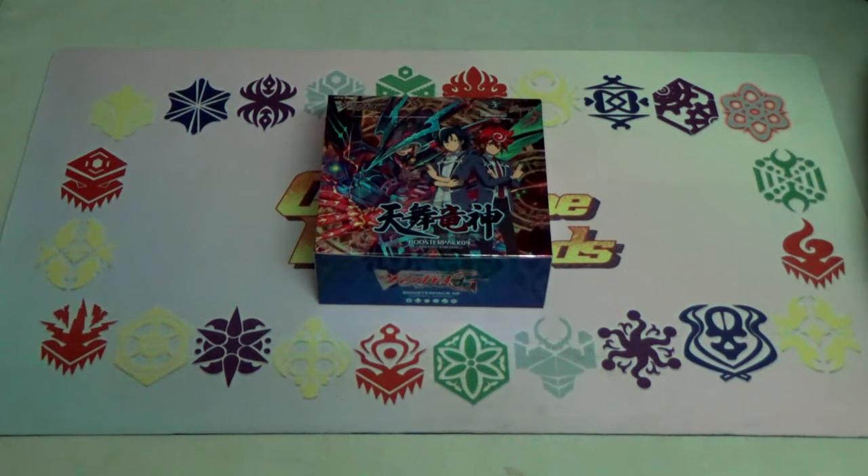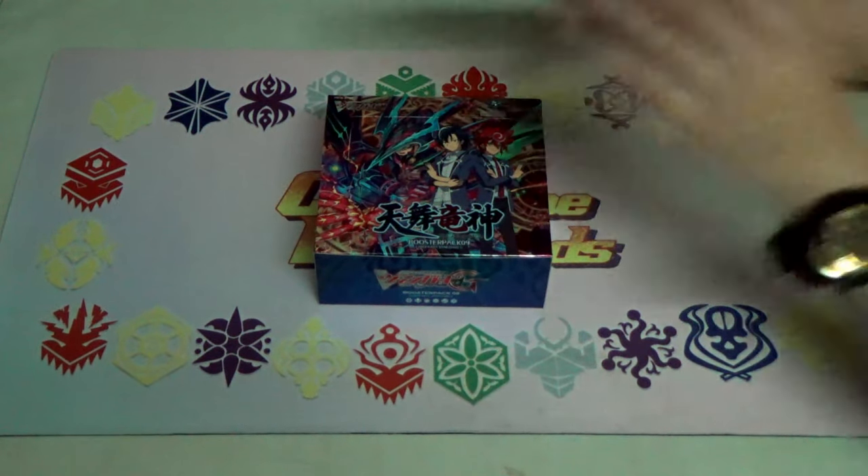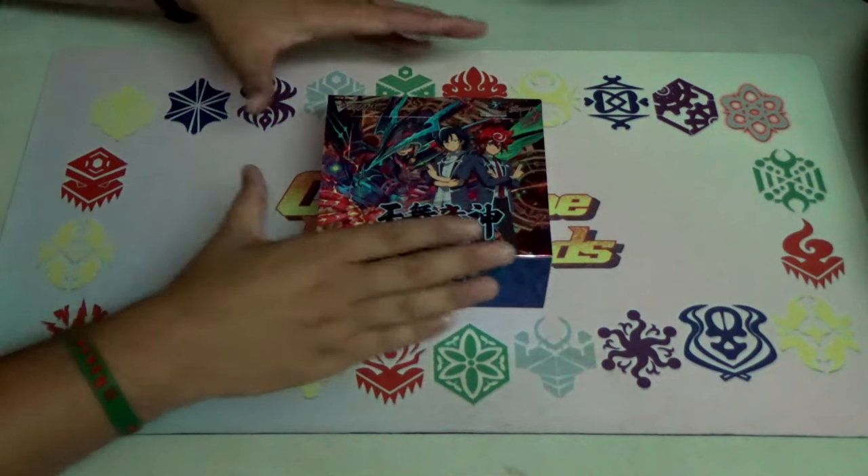Hi everybody, this is Crosszone Vanguard. I'm the captain here and I got Leon, VMAX, and Dempster, TAMAS!